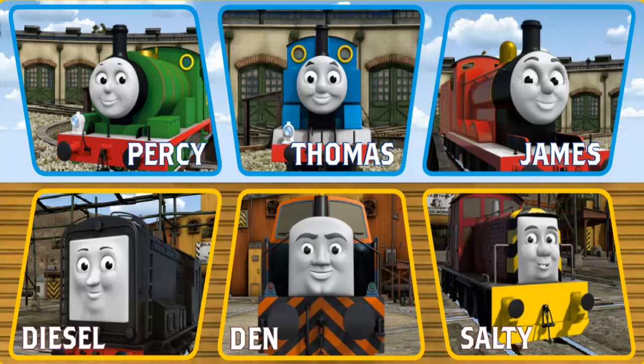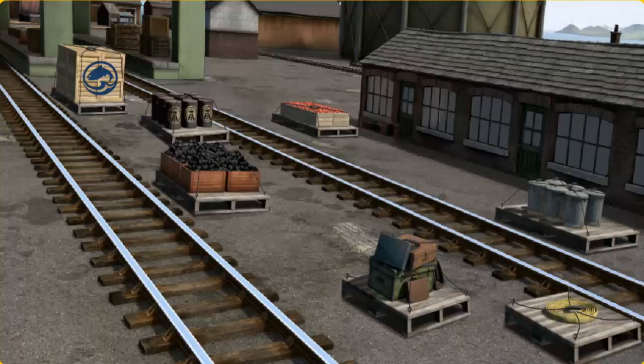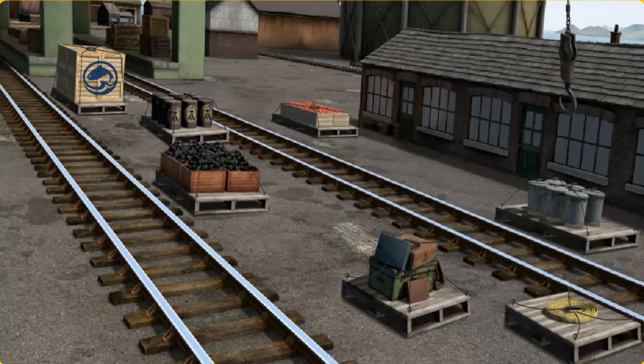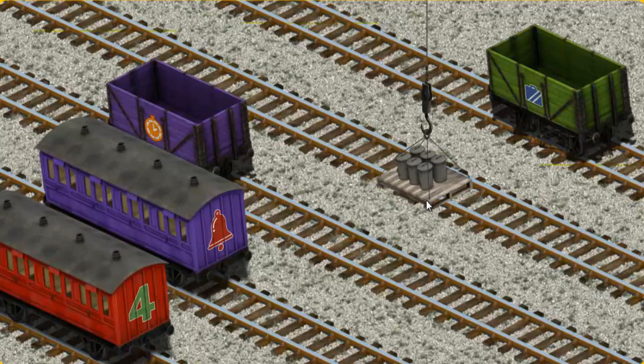It's a busy day at Brendam Docks. Thomas and his friends have many deliveries to make. Choose who will make the next delivery. Salty must haul the rubbish cans to Whiff's waste dump. Help Cranky find the rubbish cans. That's it! Let's lift and load. Now the cargo must be loaded. Show Cranky where the green cargo car is. There you go.